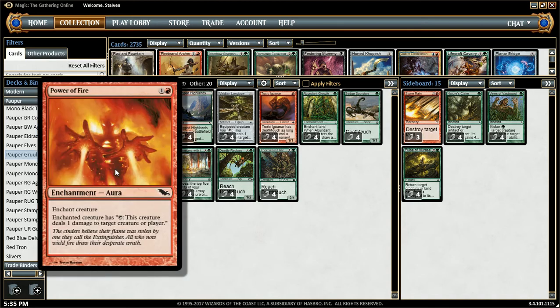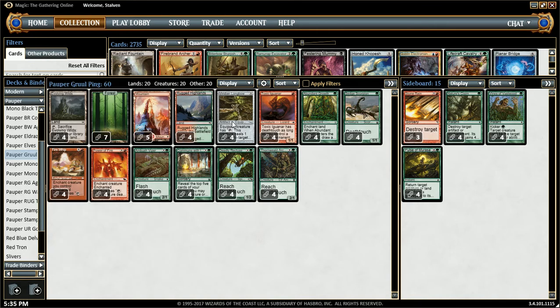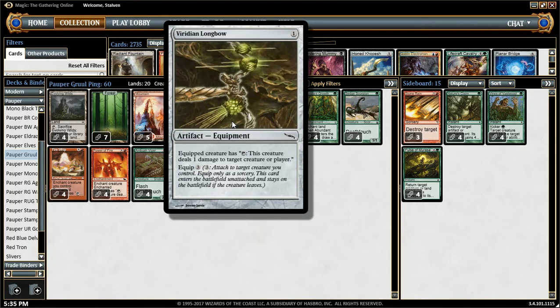Which is Power of Fire — it's a 2-drop enchantment, and it allows my creatures to tap to deal 1 damage to target creature or player. Also, this isn't an enchantment but it's an artifact, and it's pretty close. It's a 1-drop, 3-to-equip; target creature can deal 1 damage to target creature or player.